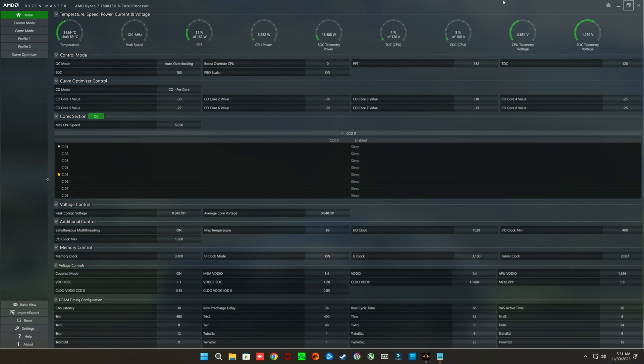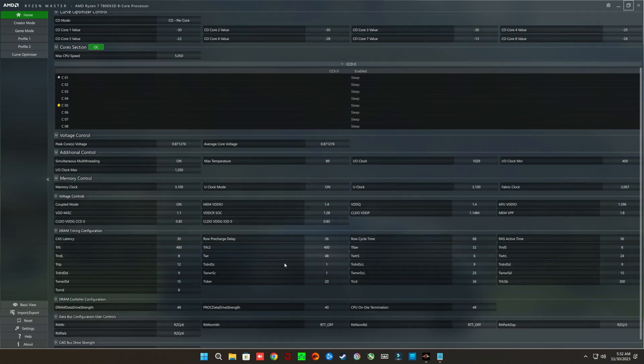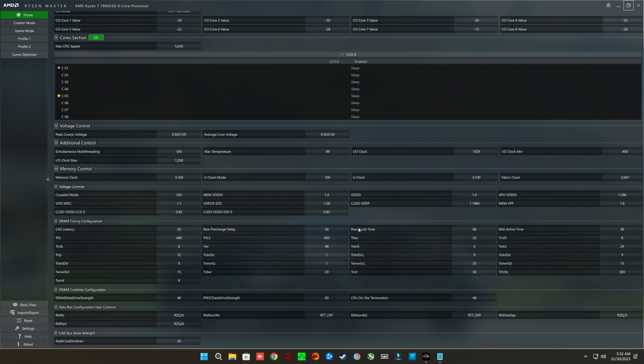These right here are the settings for my 7800X3D — nothing special. I've got my per-core undervolt, manually tested with Prime95, OCCT, and two other programs, and also the RAM timings I'm using. This is a generic M-Die kit, so I'm not using Hynix A-Die right now — the Hynix A-Die is in my 14900K system — but I thought I'd leave the settings here in case any of you were curious.